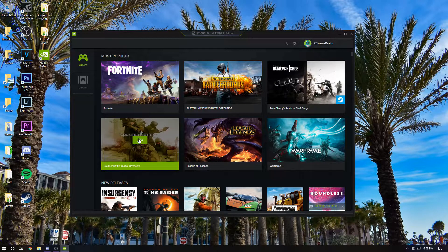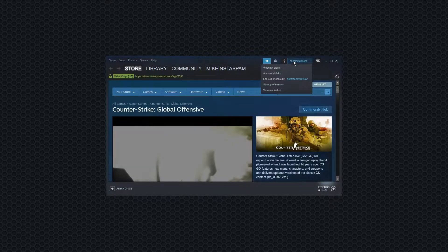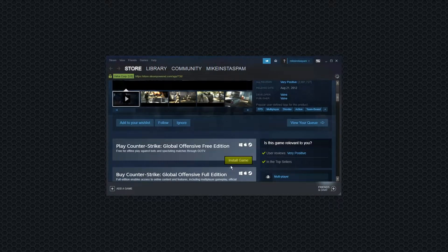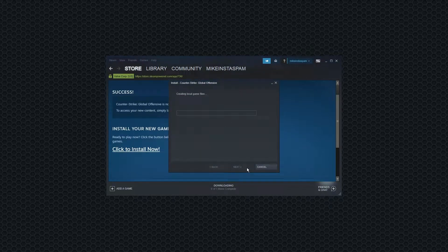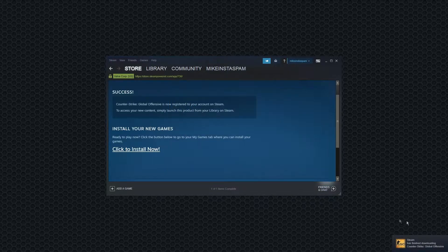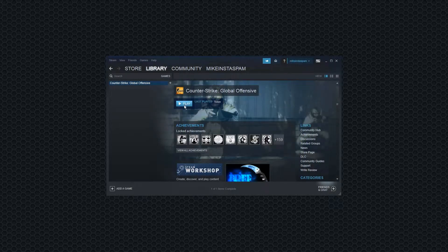I'm gonna do one more — I'll do CS:GO. Let's see what happens. I'll sign into my account and see, because yeah, it doesn't seem to be working correctly. Why would they tell you you can play PUBG if you don't own it? Oh — this one works! It downloaded the game instantly. Wait, does this add it to my Steam library? That worked, which is interesting.